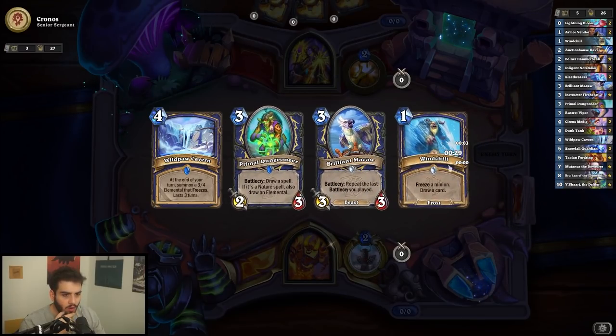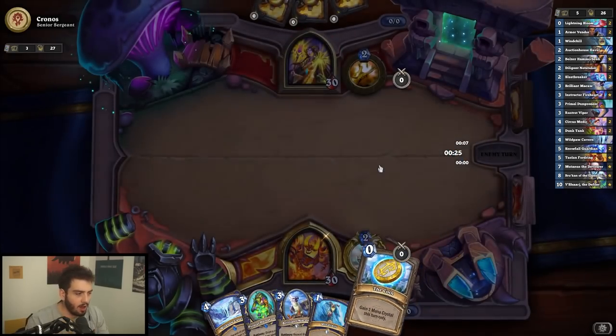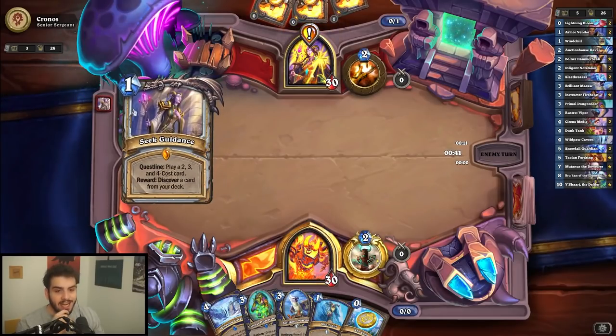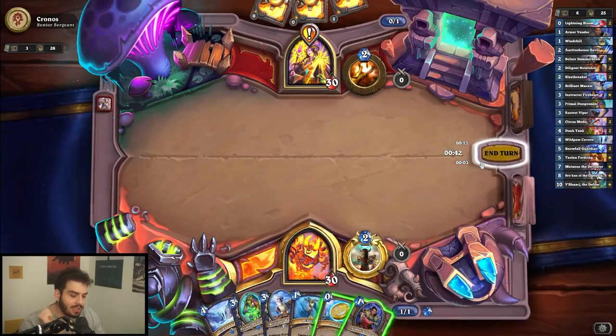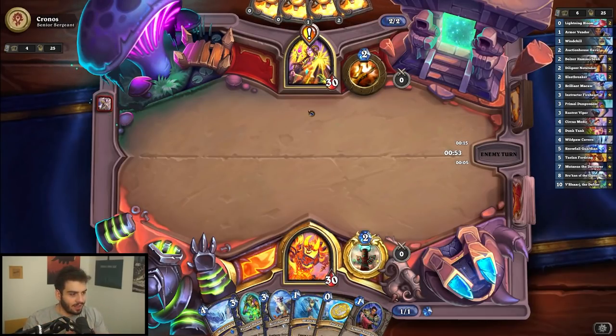I'm completely okay going Primal Dungeoneer into Brilliant Macaw because it is a lot of cards to be drawing. Seek Guidance in the current year of the video game does not seem like a really good idea, but we'll let it slide because they are a priest. We're passing — there's nothing else to do — and now we sit and watch Zyrella do whatever she's gonna do.